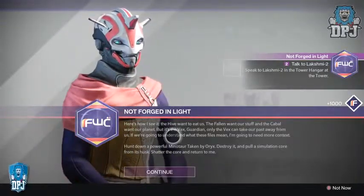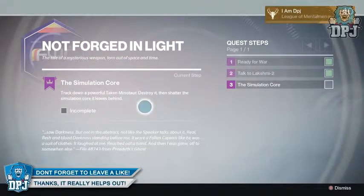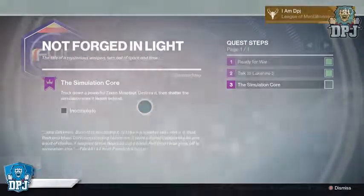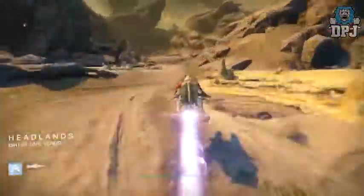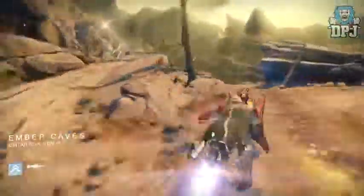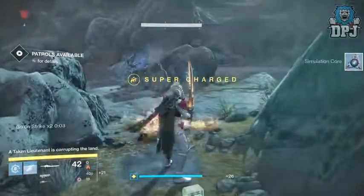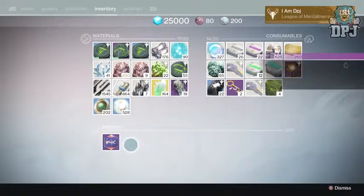Next, you will have to track down a powerful Taken Minotaur, destroy him, and you will receive a Simulation Core. You then have to shatter it by dismantling it. I went to Venus patrol, headed to the Ember Caves area, and waited for the Taken to corrupt the land. Nine times out of ten, a Taken lieutenant in the form of a Taken Minotaur will appear — simply kill him and collect what's needed.